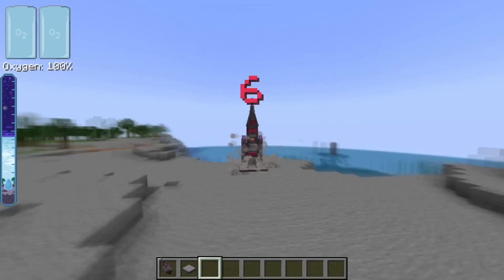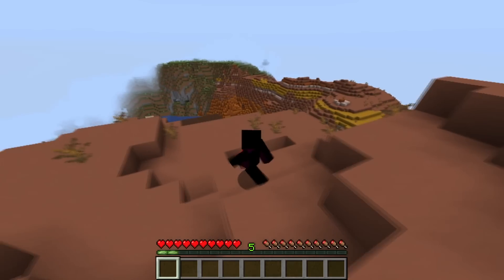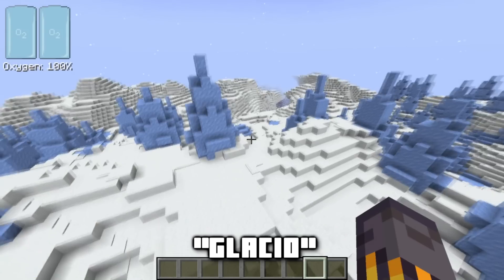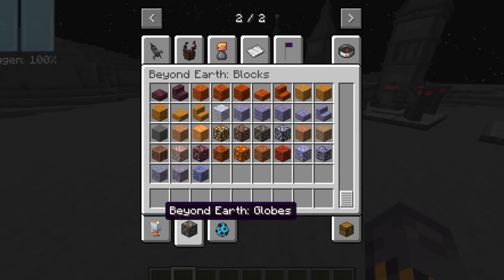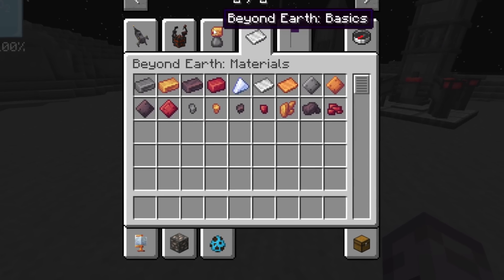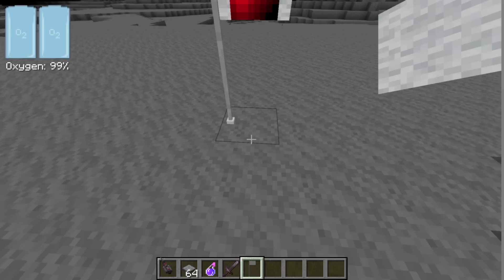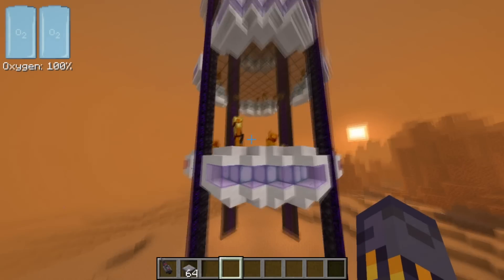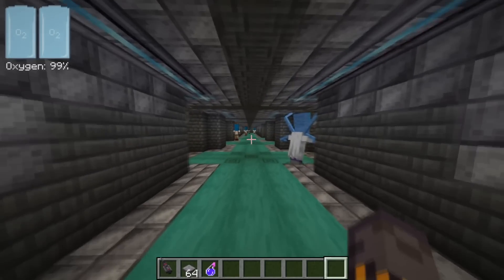Number 10: Beyond Earth. Beyond Earth lets you build a rocket and allows you to explore the solar system. We already know our Minecraft Earth and it can get boring, so why not explore the moon, Mars, Venus, Mercury, and more? Beyond Earth has four different rockets and a rover, over 100 blocks, generators, refineries, and workbenches to safely traverse space and build rockets, plus oxygen management and a custom gravity system. Beyond Earth was quite popular in the past, but its popularity dropped throughout the years — however, it still is a great mod.